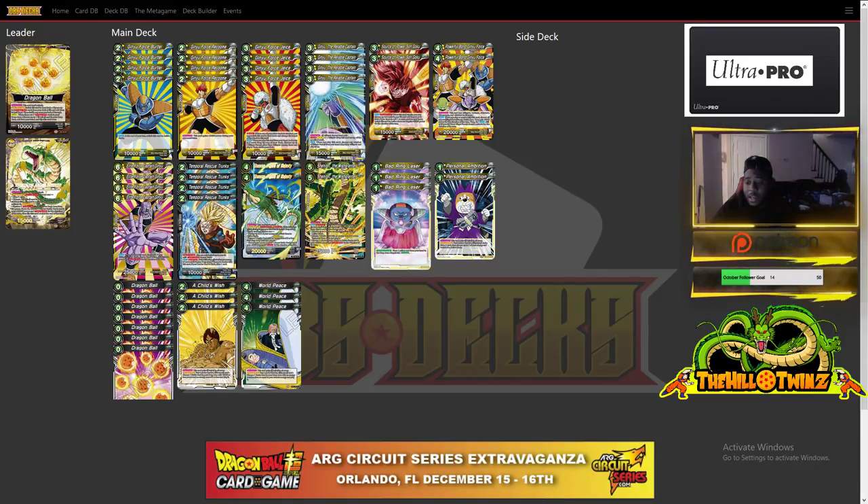So that's the idea. If you can actually get the triple attack you go for it, but you generally just want to wait and set everything up. Now jumping into the deck — we play four Ginyu Force Burda. He's your average 10k beat stick, a two-drop, but in this deck we're not really worried about the energy for dropping our cards.